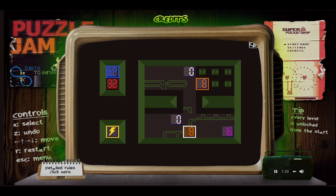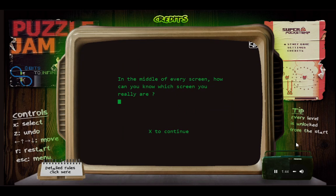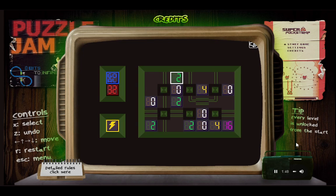I see a goal on the right — left. Standard 2048 rules: you merge through the same number to get the sum of that number. How can you know which screen you really are? There's a screen with a white border. There's no multi-push. When I go next to a different number, I can start moving it around — not the zero, though.